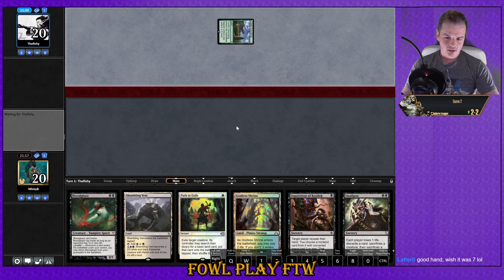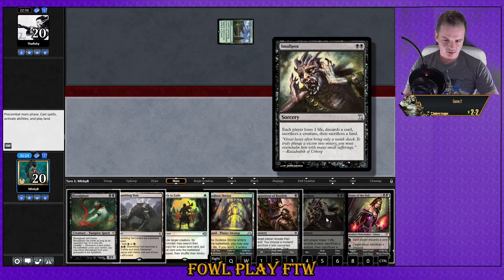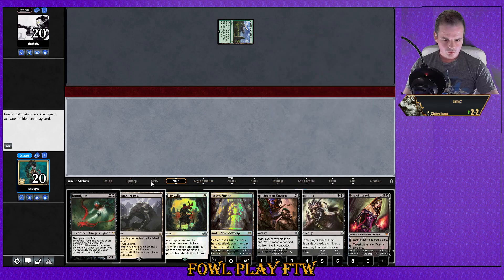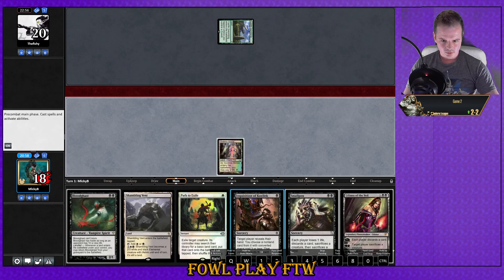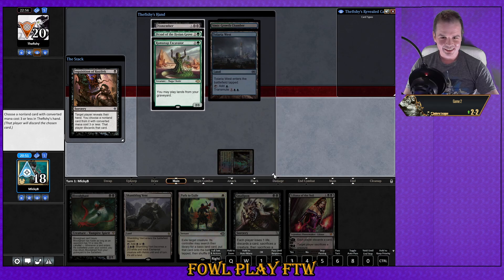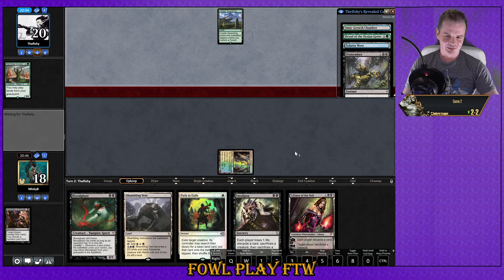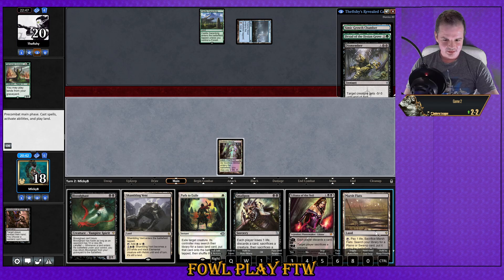I wish both lands came in untapped — maybe we get some help off the top. I want to guarantee the Smallpox over the Inquisition, but Inquisition gets worse over time. We can still hold up Path as interaction if we don't get Smallpox off on turn two. Let's see what we're versing — Rumormonger Excavator, the tech! He knows — he saw the lands. Alright, Tolaria West out of hand, Marsh Flats — beautiful stuff.